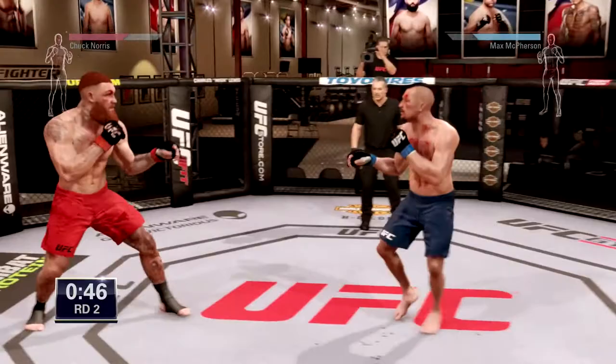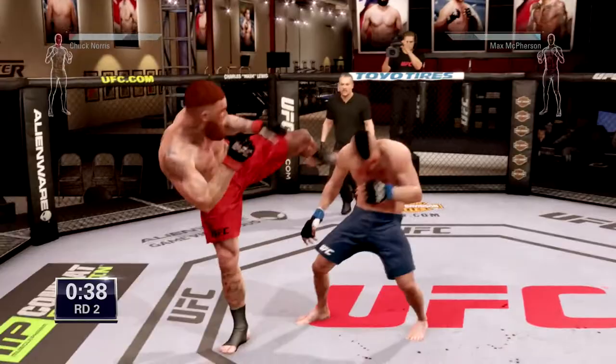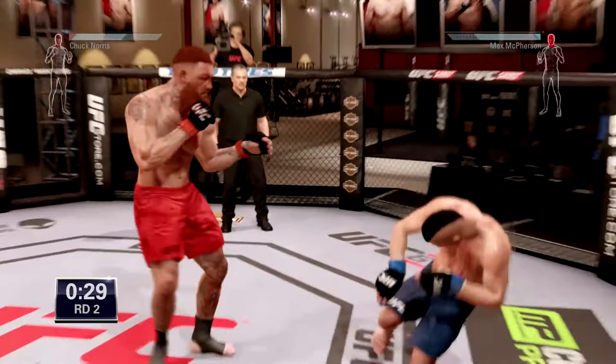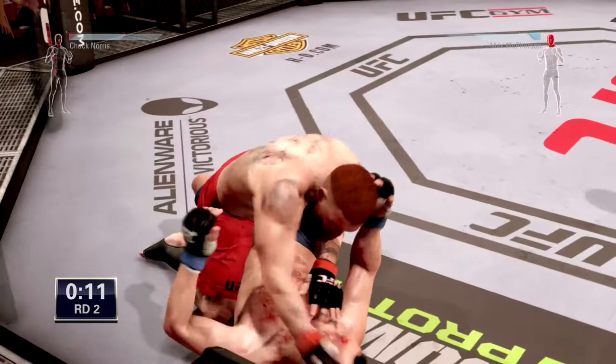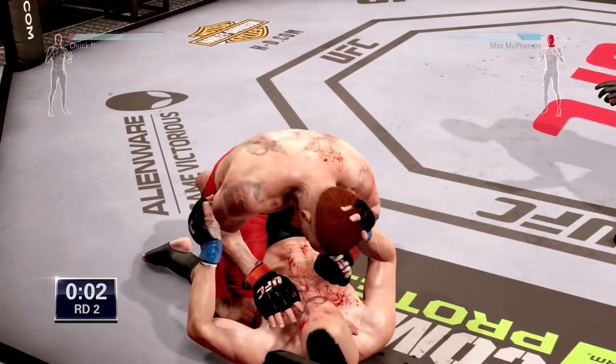I'm trying to get the kicks to the head — he does not want to get knocked out. He falls to the ground but he's still conscious with his arms up. Unfortunately I didn't get on him quick enough so he stays conscious and is going to survive this round. He's got 10 seconds left and I'm trying to do whatever I can to knock him out before the round is over, but it's not working. Round is over.